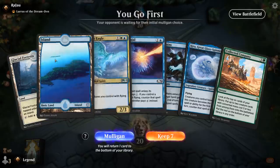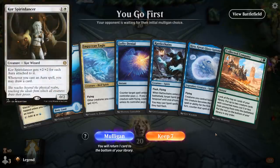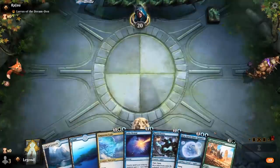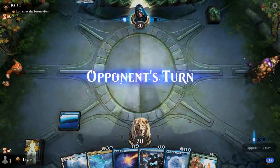We're on the play and facing a Lures of the Dream Den deck. Being on the play means we can potentially counter a Core Spirit Dancer. The mana situation is not great — no green mana yet for Company and missing a third land — but I'll keep. We've got Rattlechains and a Lofty Denial, which is good early interaction, and any land lets me cast Eagle and Kira.